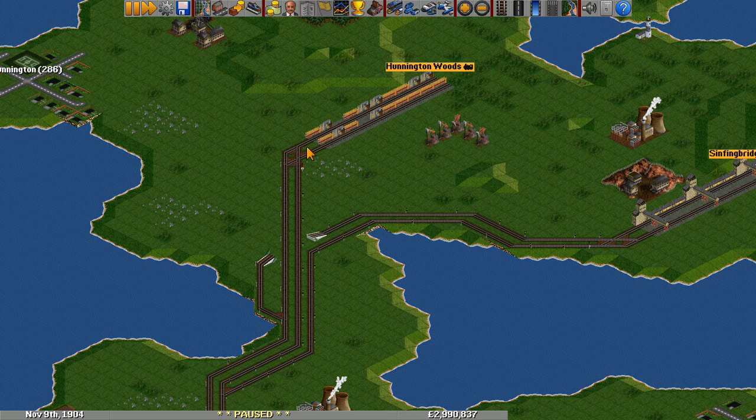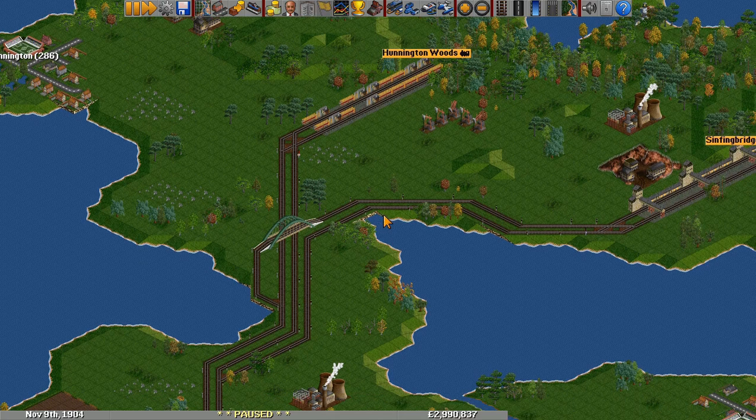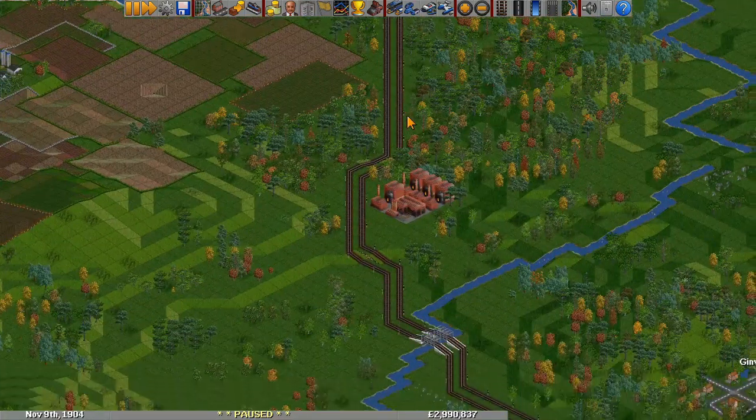Here we have the split with the bridge - nothing too complicated. Just leaving lots of room for trains to back up - a decent amount. Maybe two trains is enough to fill that up, so we will need overflows probably eventually, but we'll add that when it becomes a problem.